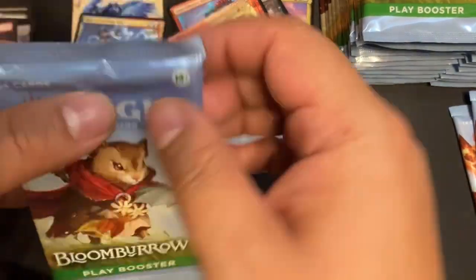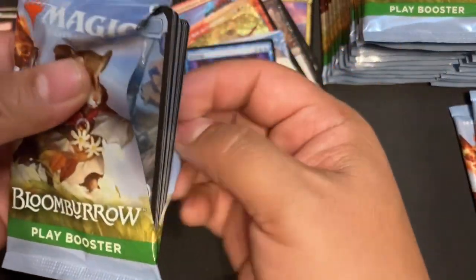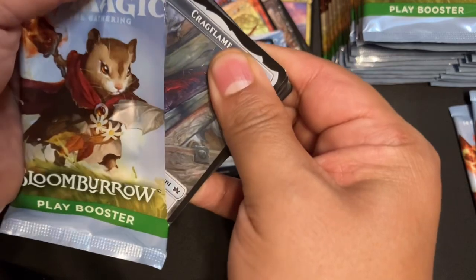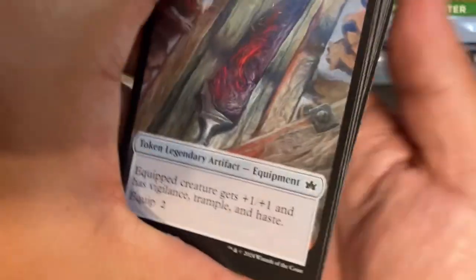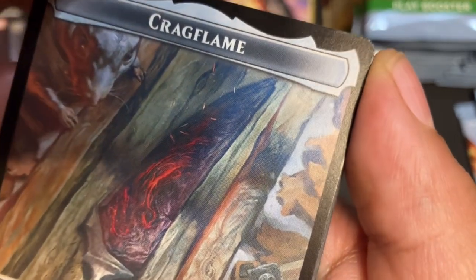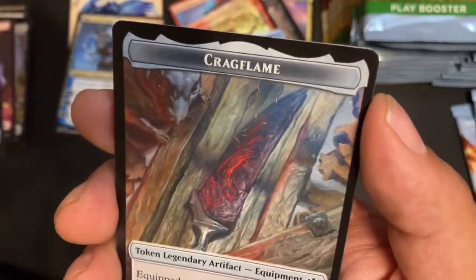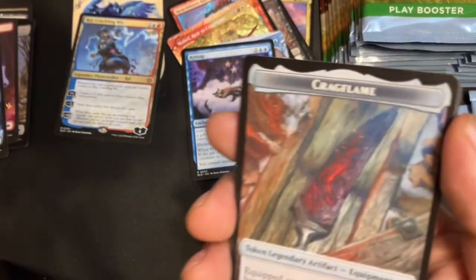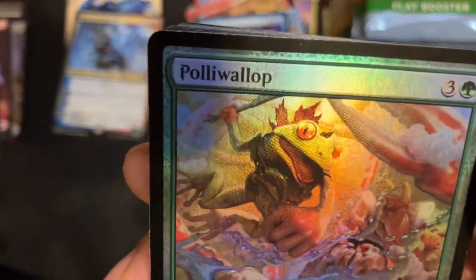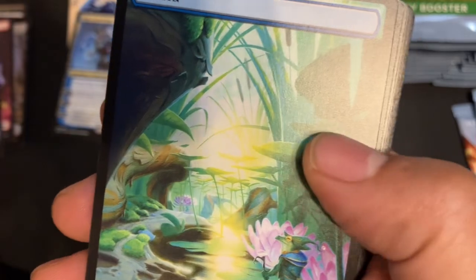Okie doke, and we continue. Oh no — ah, did I kill that? Because this is a good token, look at that. How's that corner? Well, I got Cragflame for my beautiful copy of Mabel. Foil Paliwap! Woof! Island.